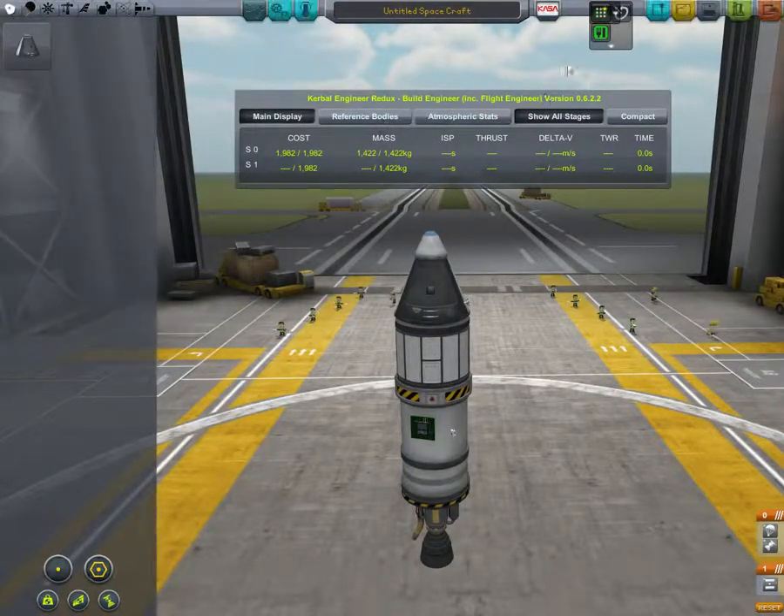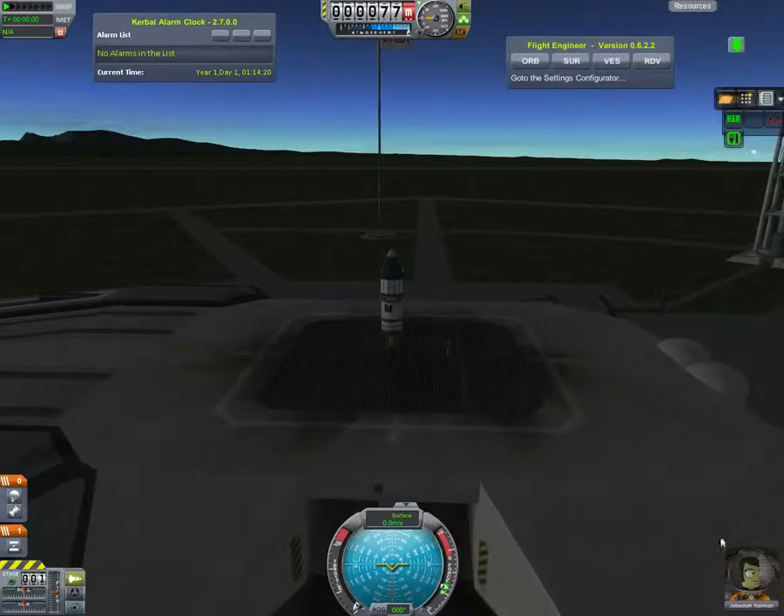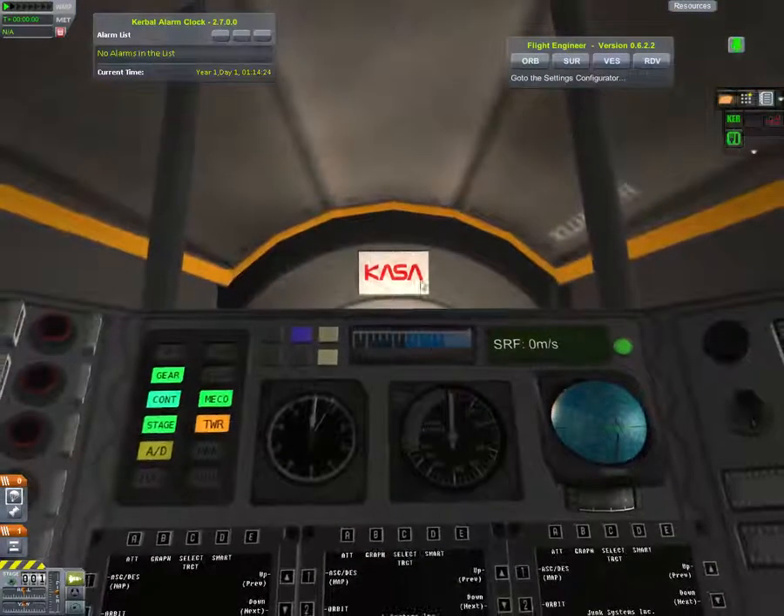Let's launch this rocket. All I'm going to do is take it up a couple hundred meters — up to about a thousand meters. I keep saying feet but I mean meters. So here's my untitled spacecraft — we'll call it the Reverb 1. It's a fun name. We have Jebediah Kerman on board, who is a lady.